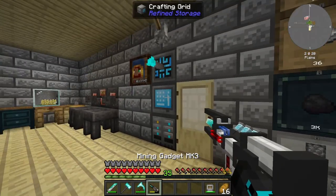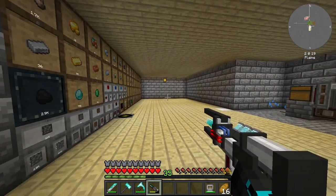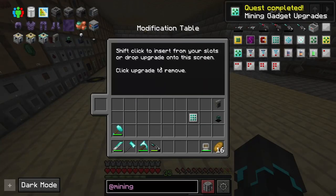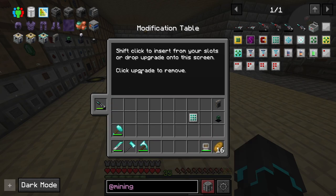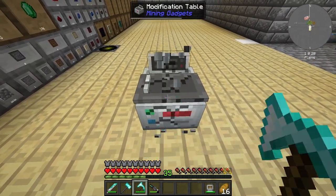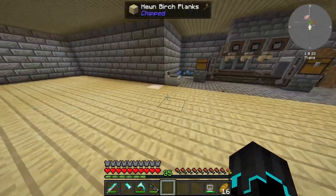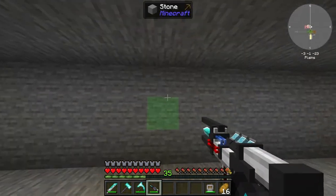I think I need the modification table. Okay, this looks cool — I'm scared of pressing any buttons though. Modification table coming up, I assume this is going to need power. So I shift-click to insert from my slot and drop the upgrade onto the screen, click upgrade to remove. 3x3 — okay. I'm just going to place this over here and try this real quick.